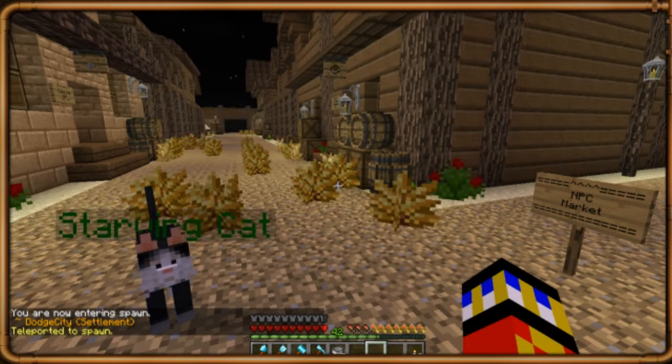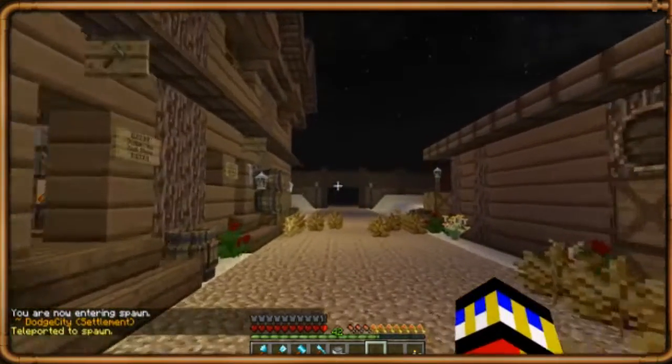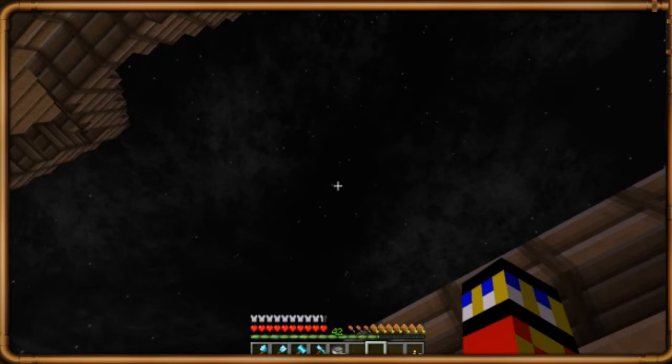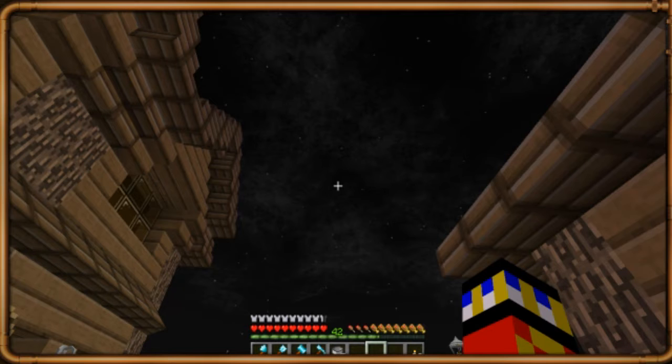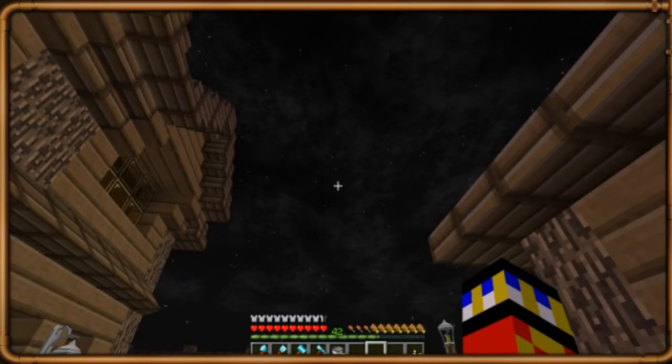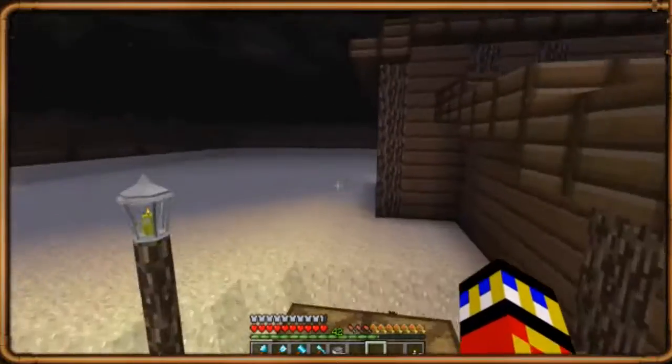This is what you'll see when you get into the server properly. When you spawn you'll start in a little cabin. See, this is what happens with my recordings — you get those random Windows noises and my microphone cuts out because it's terrible and I'm too lazy to fix it. Welcome to GameGrid everybody. There we go, okay — this is the main town.